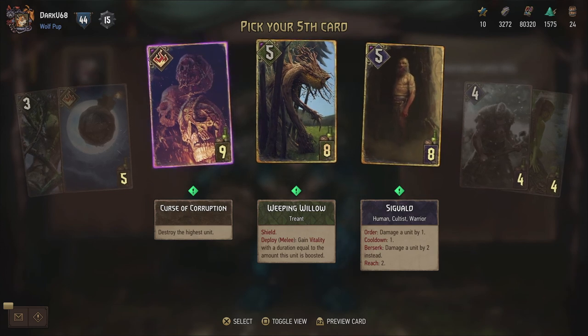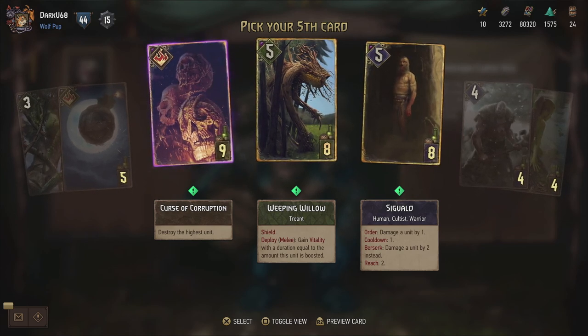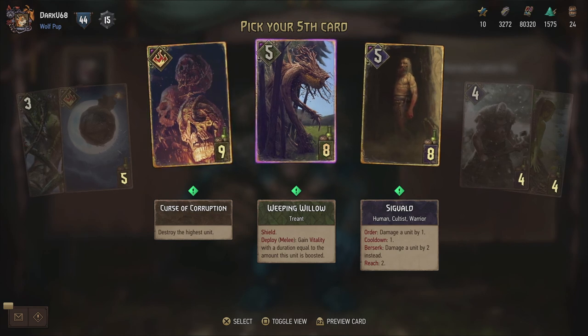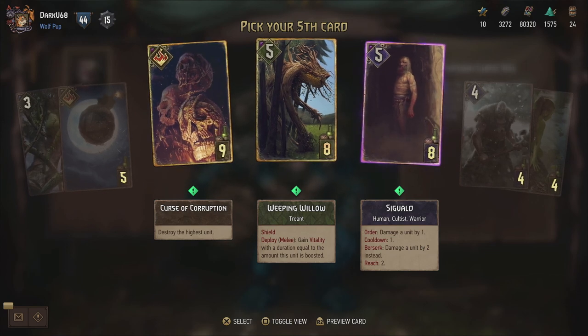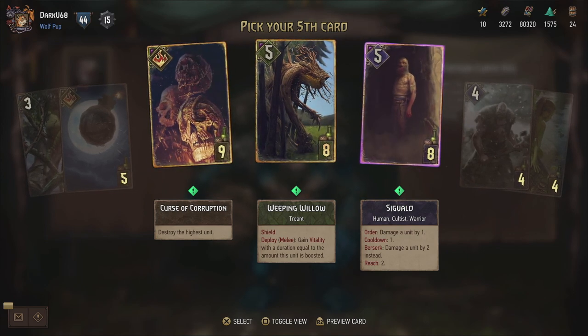Curse of Corruption - destroy the highest unit. So it's a lower power version of Scorch - it only destroys one highest unit. But it's a cheap alternative for Scorch, because Scorch I think is 14 provisions, so very expensive. And usually Curse of Corruption should be enough. Then the Weeping Willow - gains a shield. And deploy on melee: gain vitality with a duration equal to the amount this unit is boosted beforehand - so it could technically go on for a while. And then Sigvault is actually animated - damage a unit by one, cooldown one. Berserk: damage a unit by two instead, with a two reach. And you can damage your own units as well. Let's go for Sigvault. Let's go for the neutral cards first.